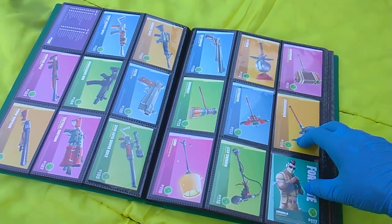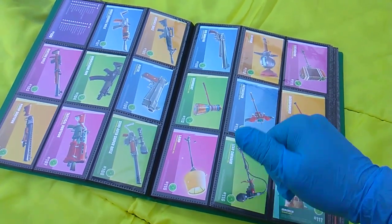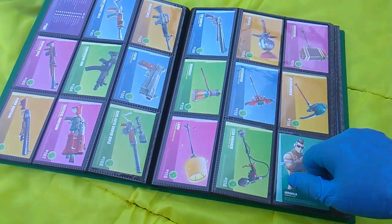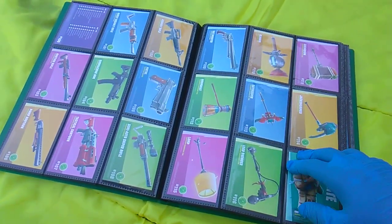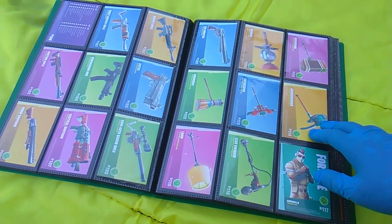My second biggest criticism is I would have put all the items — the med kits, the clingers, the harvesting tools, and the weapons together, especially since they have a horizontal orientation whereas all the skins have a vertical orientation. To me, it would have just looked a lot better.